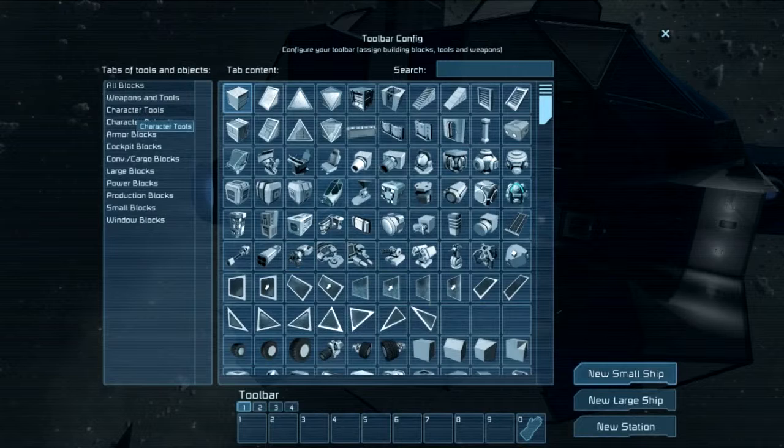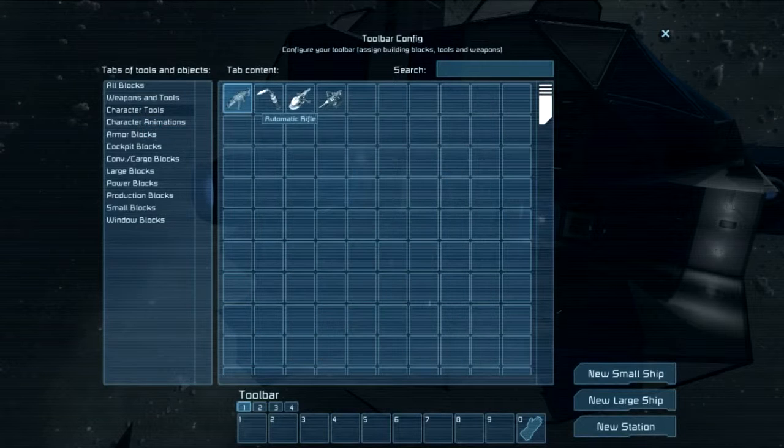For some reason, whenever I went to character tools and then tried to drag one down to the first toolbar, it didn't work. But then I hit comma and went over to the second toolbar, and once I did that I could actually drag a tool down. And then once I did that, it would let me drag it into the first one as well afterwards. So that's the first tip.